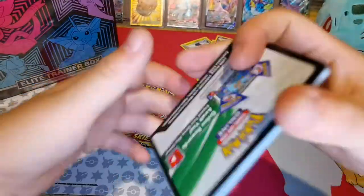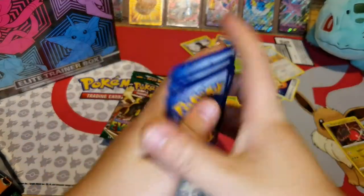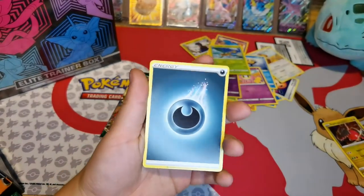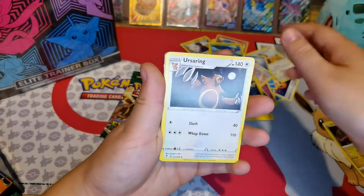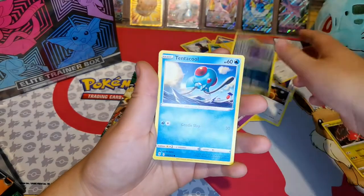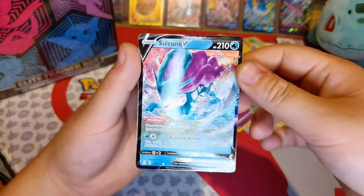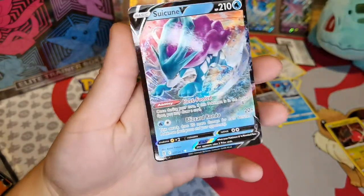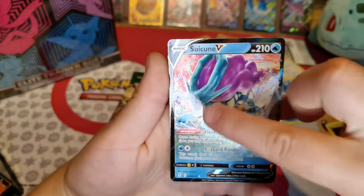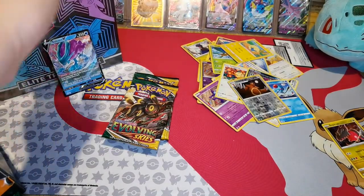Onto our third booster pack. Is there anyone trying to get a specific card out of this set? Let me know. I'm trying to get the Sylveon and the Leafeon VMAX. Energy, Shaymin Center, Chandelure, Eelektrik, Sableye, Talonflame, Mareep, Swirlix, Tentacool — Reverse Holo, Eelektrik — and a Suicune V! Look at the eyes — even the eyes flash. You've got the blue and the purple hair running through and the water splashing. First good pull!